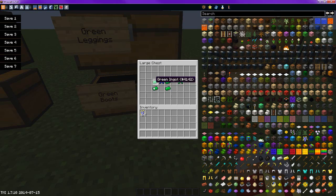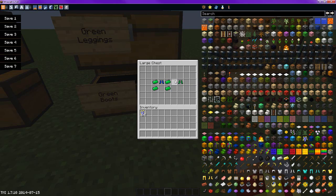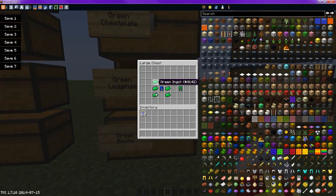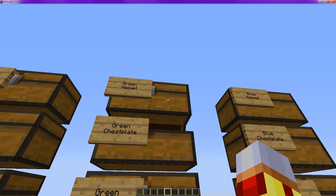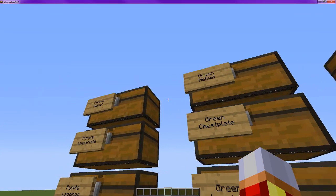With the green, you do exactly as you did with the orange stuff. The green ingots like this, and then the blue boots in the middle. Same with the leggings — surrounding like normal, and then blue in the middle. Fill the last spot with the blue chest plate for the green. And then for the green helmet, the exact same thing — you put the blue helmet in the middle.